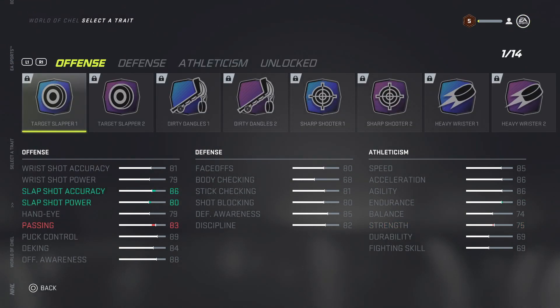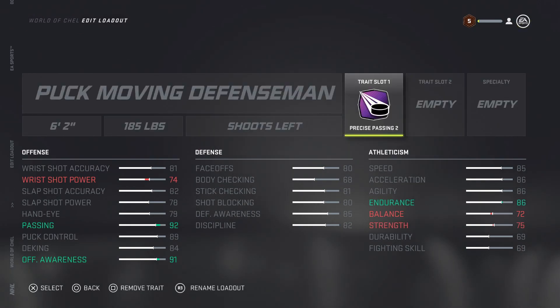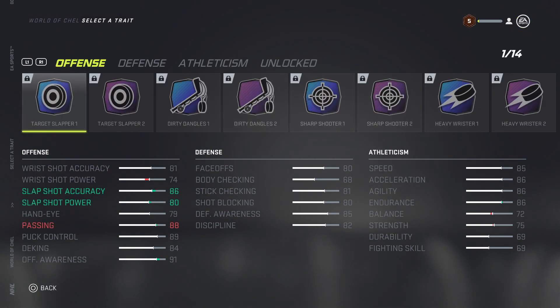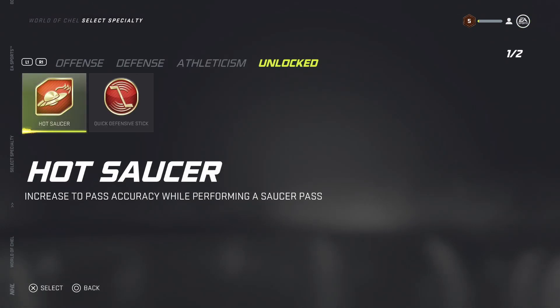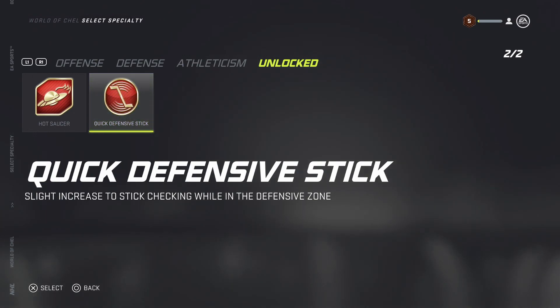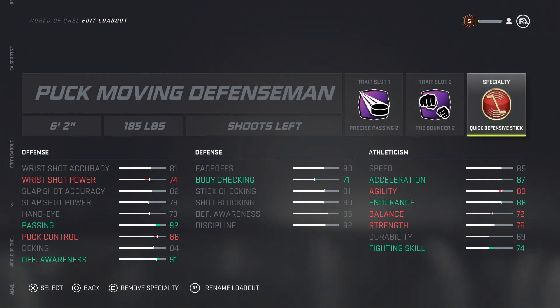For beginner traits on the Puck Moving Defenseman - you won't unlock a lot at the start, so at level five: definitely use Precision Passing because you want the passing there. Also use the Bouncer, which ups your acceleration and body checking in addition to fighting skill. For the specialty trait I always use Quick Defensive Stick because I use my poke check a lot - it helps get your stick in lanes to force opponents into uncomfortable positions. Remember this is just up to level five; you unlock more traits as you go.